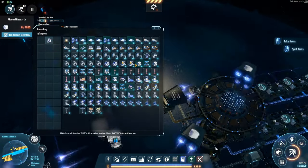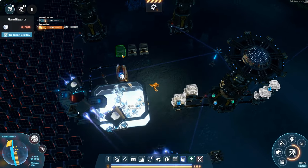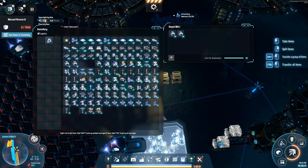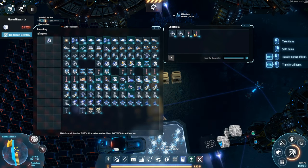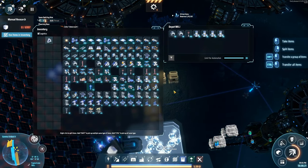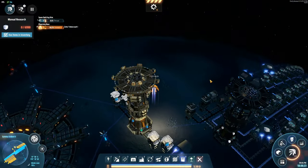Before I go, gotta put down the dump chests, and I guess we'll also put down our proliferator distributors. We don't have any more distributors — oh whatever. Let's also put splitters here, power poles, not these, smelters just in case. Yeah, that's pretty much it.